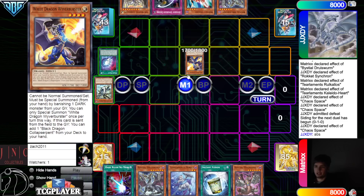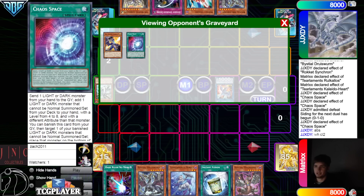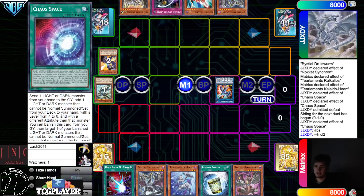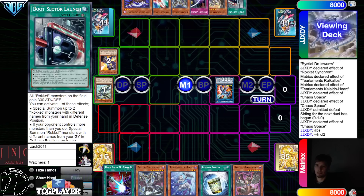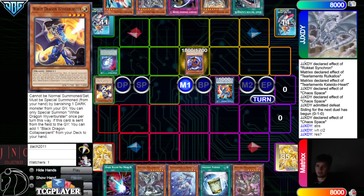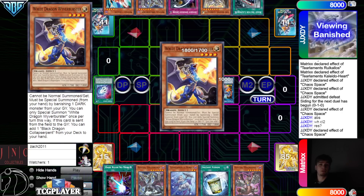Banish to summon, link off into the Striker. They could have also done Lubelion effect by now to try to play around Orange Light — discard like Kelbeck or Edo so we have more crows. They search Black, search Boot. Nothing on response. Banish, special summon out Black. Chaos Space, banish, put back, draw one.